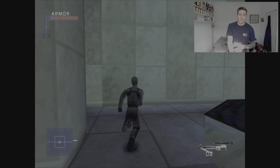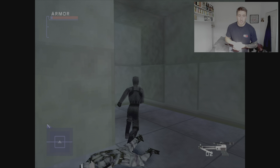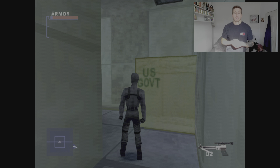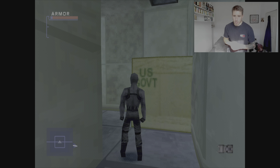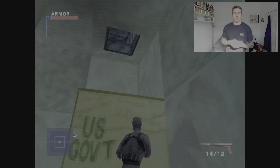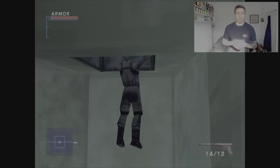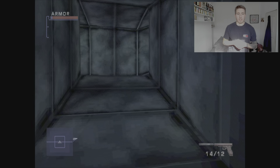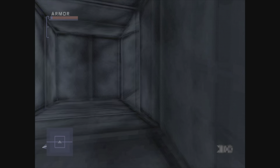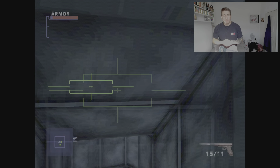Now that we've completed that last objective in this area, head out. On the left-hand side there's a box — go up that box because there is a grate at the top that you need to shoot out. Climb up the box, get your silenced pistol out, shoot the grate, climb up onto it and into the tunnel. I'm going to fast forward that bit because the tunnel is a little bit long. You will then come to a cut scene — that means you know you're on the right path.